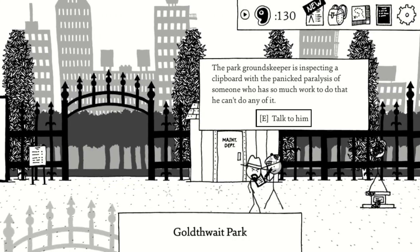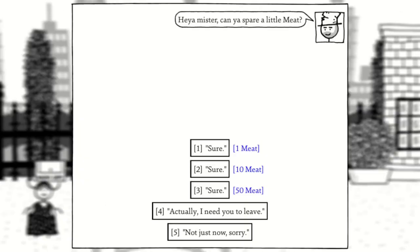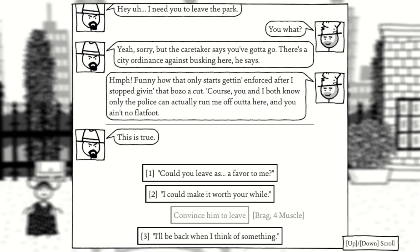At Goldthwaite Park, take the side quest as a security guard and you can meet another hobo playing at the fountain. Give him 50 meat and tell him to leave as a favor from you. If you try to bamboozle him, he'll just disappear from the game instead.